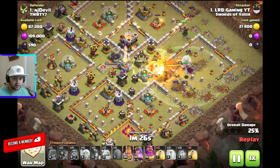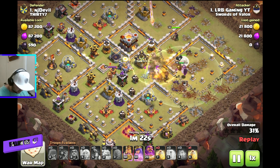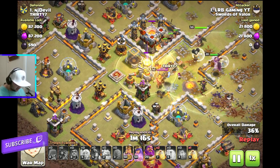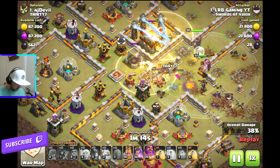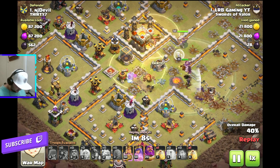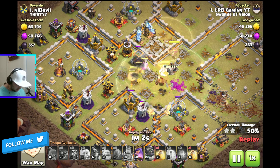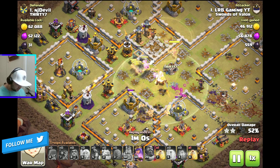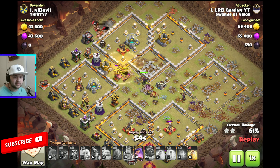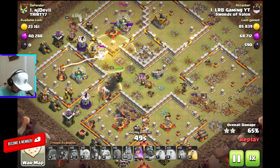From this point you just want to make sure you heal your miners when you need to. Big things like the eagle artillery are also dangerous. That's why I used the yeti — the yeti takes out the eagle artillery pretty quickly, even with the barbarian king. Yetis are a beast, bro. Please put a yeti in the CC, it's awesome. I probably should have put my grand warden as a ground troop, but it still worked out for a three-star. At this point my barbarian king goes through the entire base like a boss. Miners will split three ways, which is not good, but they still do the job.